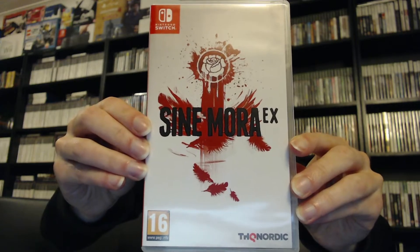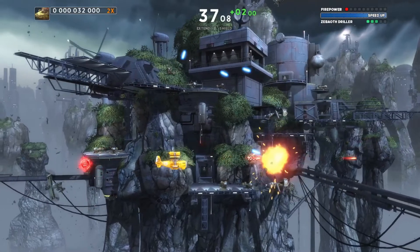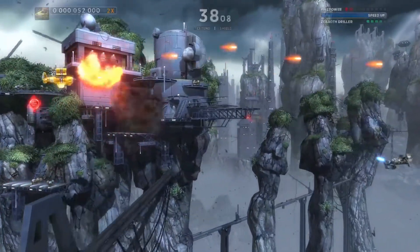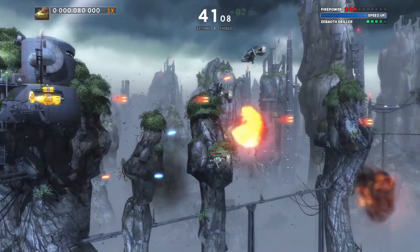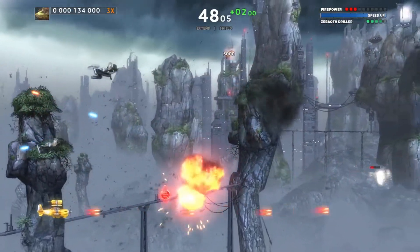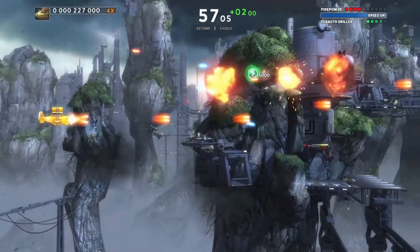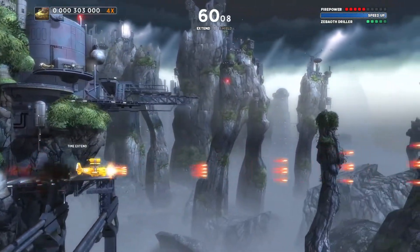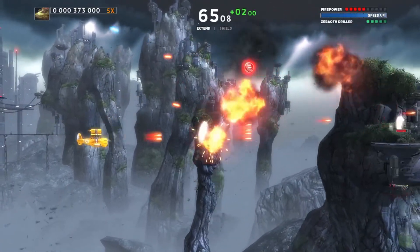Next up we have Sine Mora EX for the Switch. This is a shoot em up game. Sine Mora is a side-scrolling shoot em up that provides a unique challenge where time is the ultimate factor. Mixing classic shooter sensibilities with contemporary presentation, Sine Mora is a gorgeous shoot em up offering both a story mode that weaves an over-the-top tale and an arcade mode that provides deep, satisfying gameplay to challenge fans of the genre. That's Sine Mora EX on the Switch.